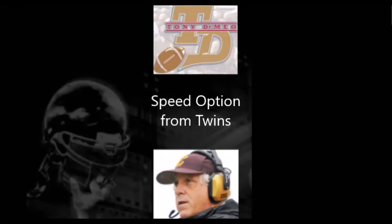Hi, this is Tony DiMeo and today we're going to look at twins left speed option left. Yesterday we looked at a complete chapter on the speed option out of empty. Well, out of twins it's exactly the same thing. Empty puts the tailback in a little bit better position to block, but out of twins we get the same exact blocking scheme.